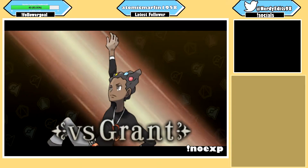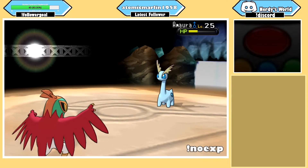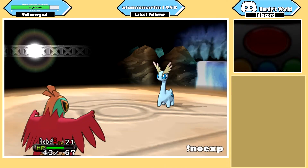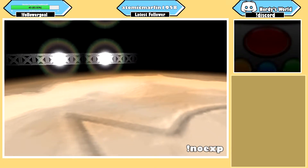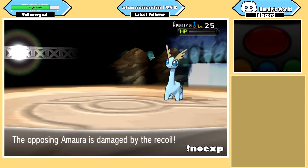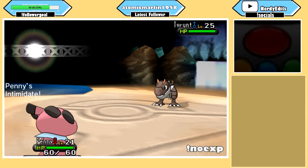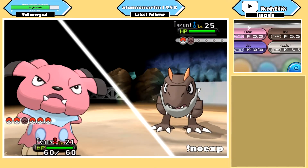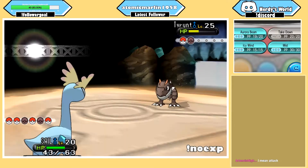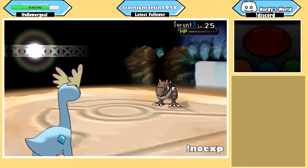I was pretty nervous about the fight against Grant, but it ended up going pretty well. I sent out Hawlucha against Amaura — Rock Smash nearly one-shot, but Hawlucha was taken out with one Take Down because Amaura has the ability Refrigerate, which turns Normal-type moves into Ice-type moves. The recoil damage took out Amaura. Next up was Tyrunt. I sent out one of my Snubbull to get the Intimidate drop, then continuously spammed Charm to get Tyrunt's attack stat as low as possible. Once Snubbull went down, I sent in my Amaura and two Aurora Beams later, I obtained the second badge.